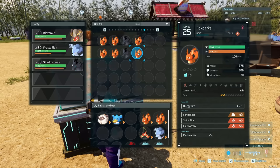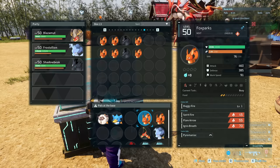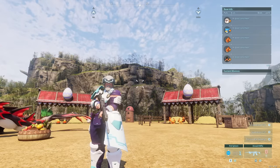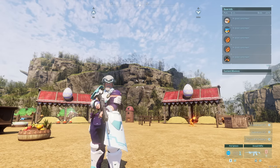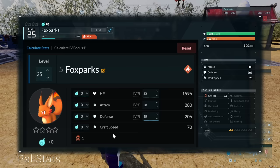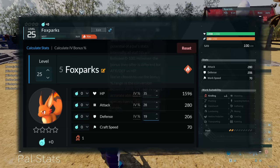We got these two Foxparks to level 25, and you'll notice their stats are slightly different. The top one has 1,598 health, the bottom has 1,544. The top has 280 attack whereas the bottom has 275, and they both have 206 defense. The top Foxpark inherited more of the IVs from our high IV pal. When you hatch a pal from breeding two pals together, the baby will inherit a range within the IVs of the parents — you can get the maximum range from the highest IV pal, or a range in between. Checking out the IV calculator, we got the high health and high attack from the parent, but still a low defense IV.